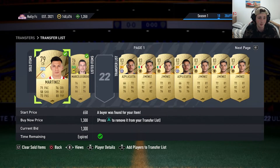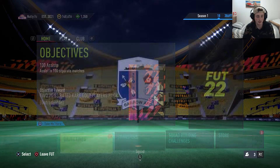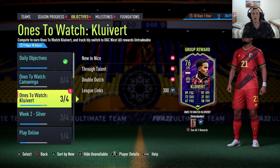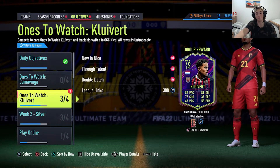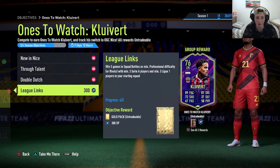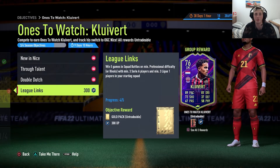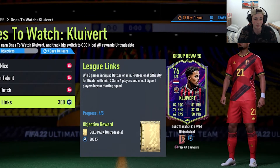I actually don't know who we sold — just from the last pack opening. And we've also done a few objectives. We got six objectives to collect. One of my objectives today is to finish the one-to-watch Clivert, because if he gets a couple in-forms, that card could be decent. All I need to do is win one more game on squad battles, professional difficulty minimum, with a squad of three Serie A players and three League One players. I've already done it four times, just need to do it one more time.